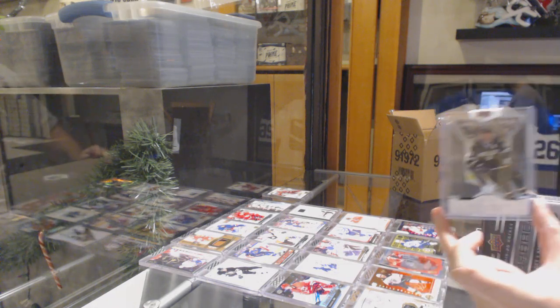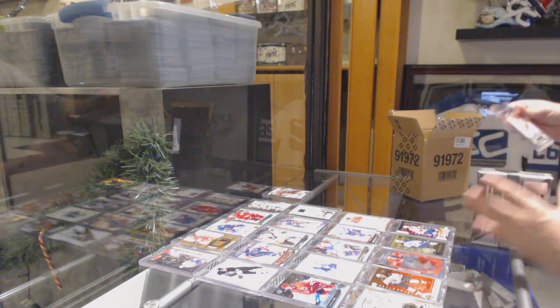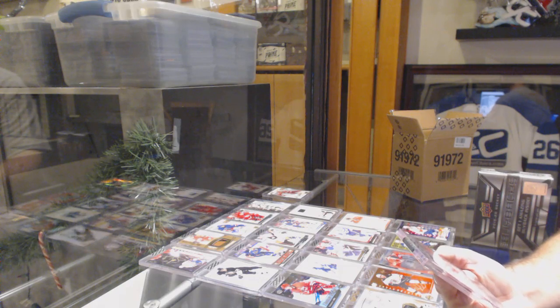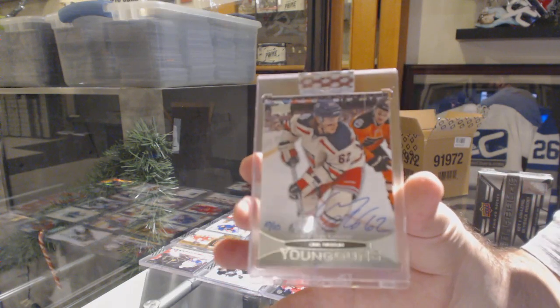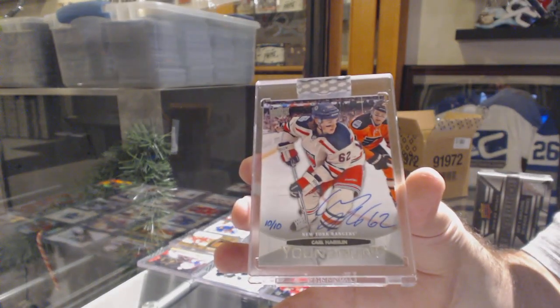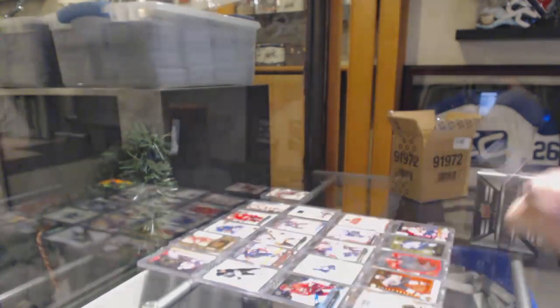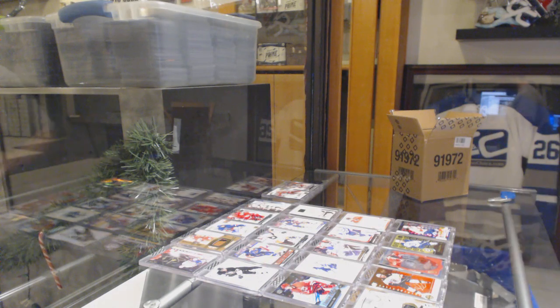One-ninety-nine Mike Modano, and number ten-of-ten Young Guns autograph — Carl Hagelin, ten of ten. Looks like there are four one-of-ones: Malkin, Sedin, Ehlers, and Lundqvist.